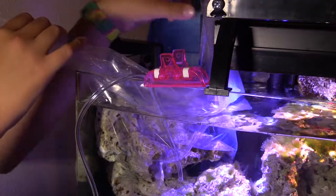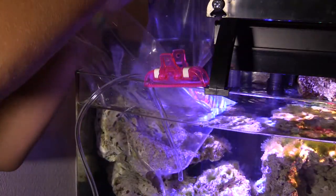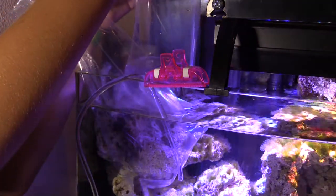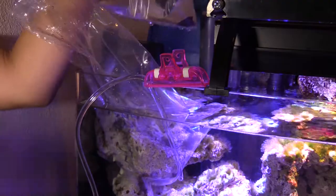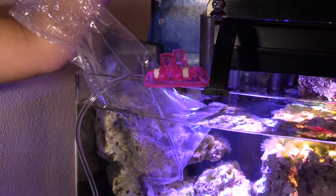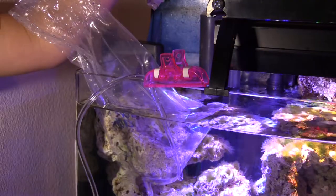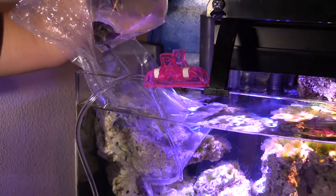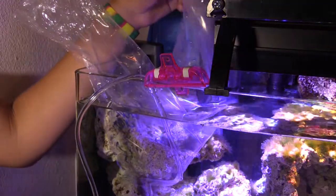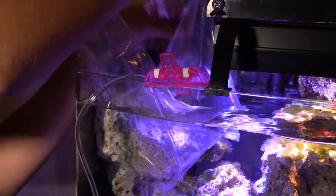The second thing that we have are astrea snails — or something like that. These guys are cool. They suck up algae too. They just crawl on the walls and get all the algae. They're all packed together right there. So yeah, we got those two things.